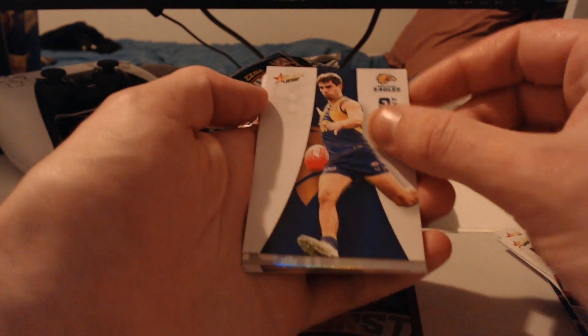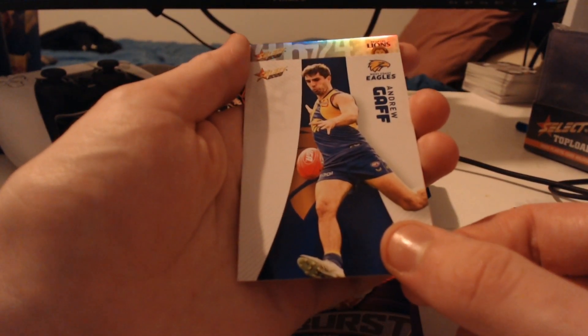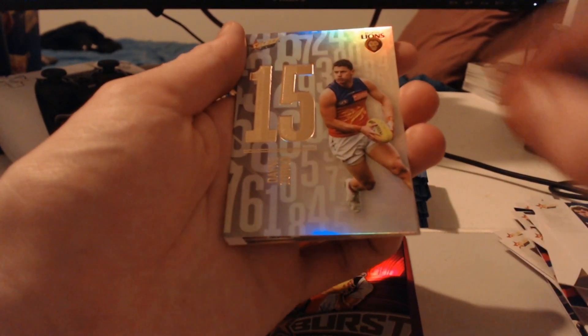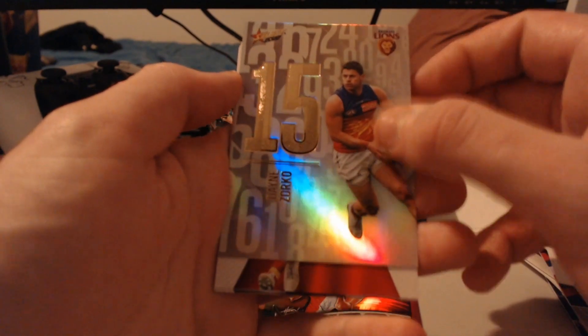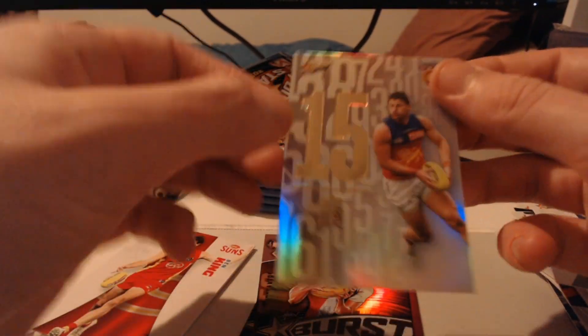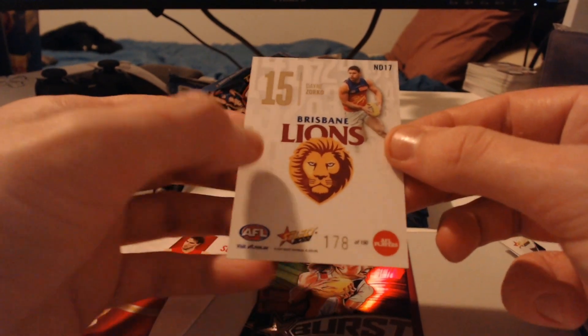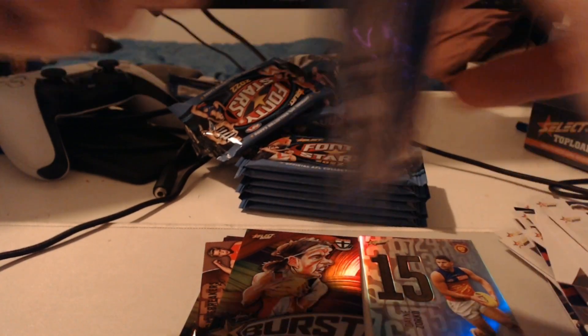Oh, we've got Brisbane here — it's Zorko! I was going to say McCluggage maybe, but then I started seeing the number. Dane Zorko is not a bad pull. Look at that — beautiful stuff. Daylight Dane Zorko. Nothing behind him as per usual. Let's see what number we get for Dane Zorko — 178 of 190. Towards the back end of the card. Unfortunately nothing too notable for the number, but it's good to see a big hit like that. Dane Zorko especially — that is a huge pull.